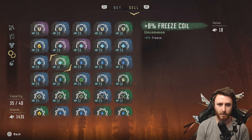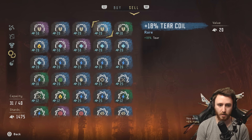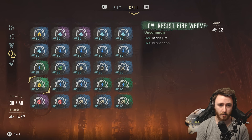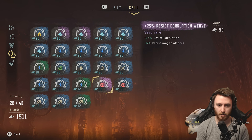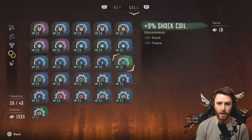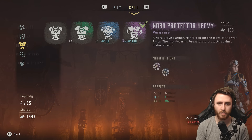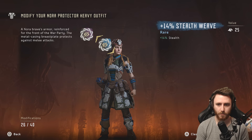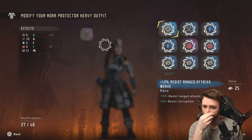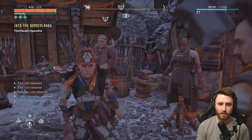We should probably start selling these shitty uncommon mods. What is this one? 25% resist corruption weave — 25%. There we go. I don't want to sell that — oh my god, that would have been terrible. I'm going to use this one. There we go. Alright boys, we got the good goods.